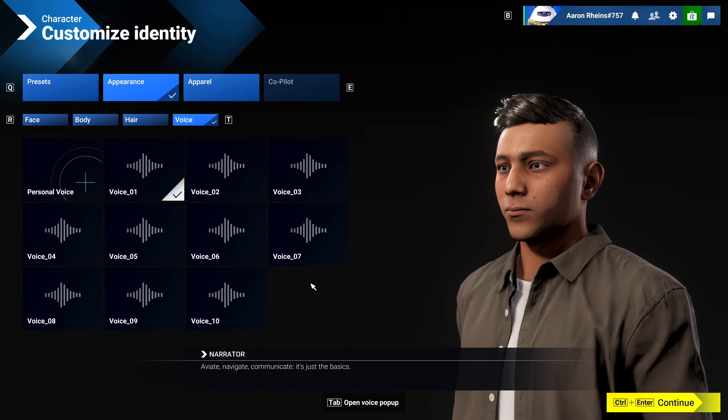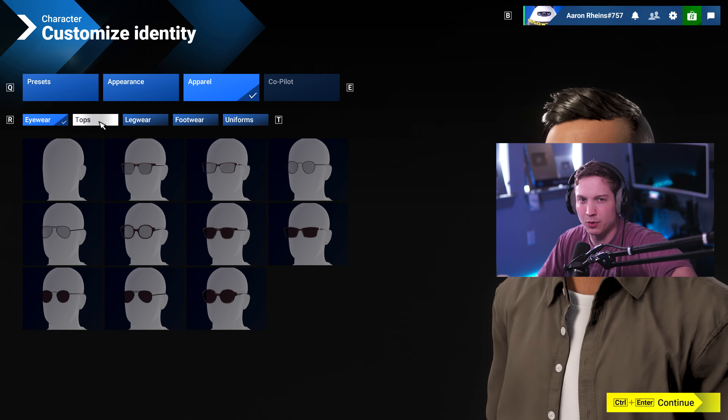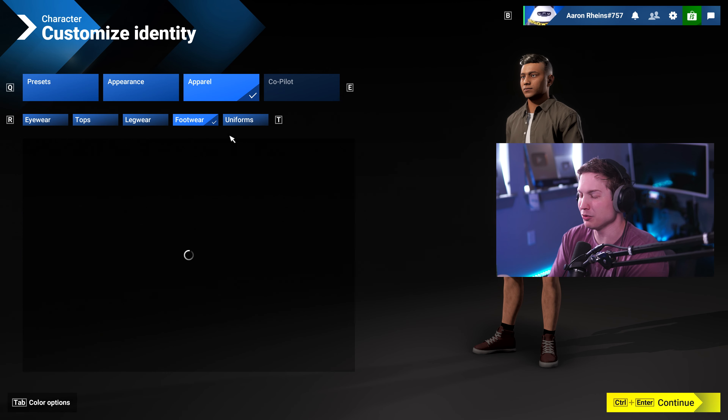Then of course there's hair selection and then voice — I'll let you listen to a couple of these right now. 'Aviate, navigate, communicate.' 'Clear skies ahead, climbing for cruising altitude.' And then you can go to apparel, where we have eyewear, tops, legwear, footwear, and uniforms.